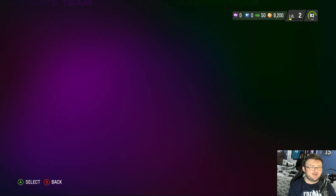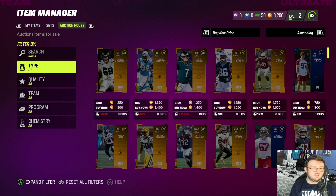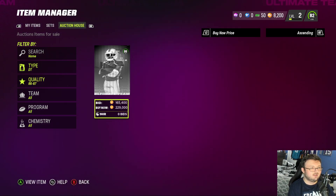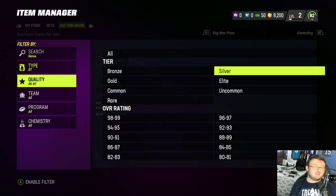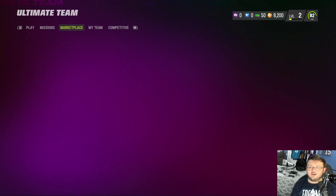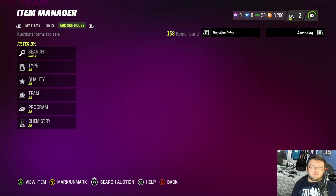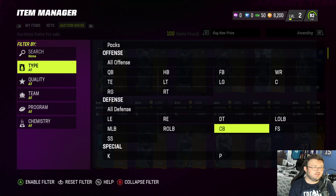The market isn't even set up correctly yet — I kind of forgot we are in early day one. Let's look at defensive tackle and see what the price tag on Chris Jones is going for. I doubt he's going for more than 100,000 coins. There's only one rookie premier up at 86 overall. There's none of Chris Jones up yet — my guess is he'll be in the 105,000 to 110,000 range when more people pull him.